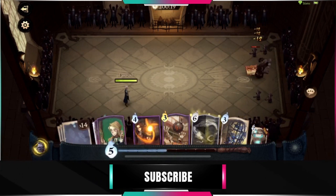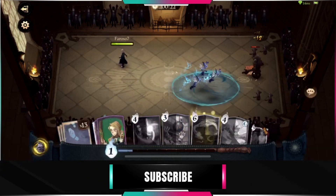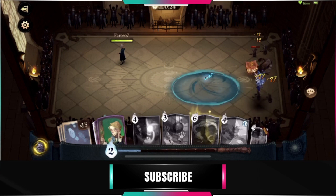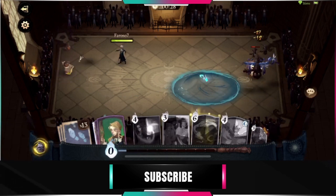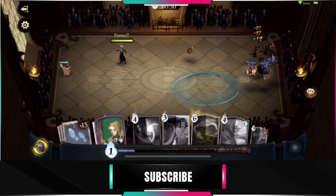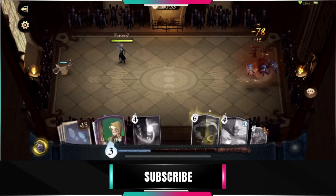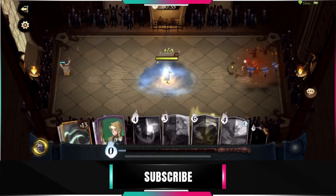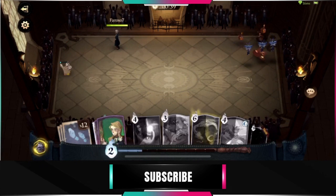Let me summon these enemies quickly so I can get the free rotation. I'll read the description of the card after — just letting these go by for a couple seconds.